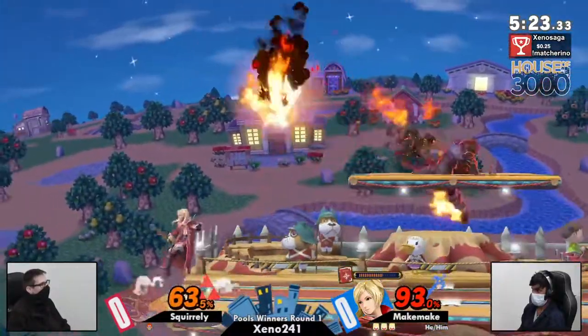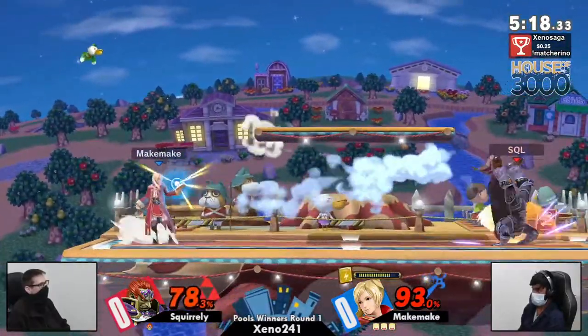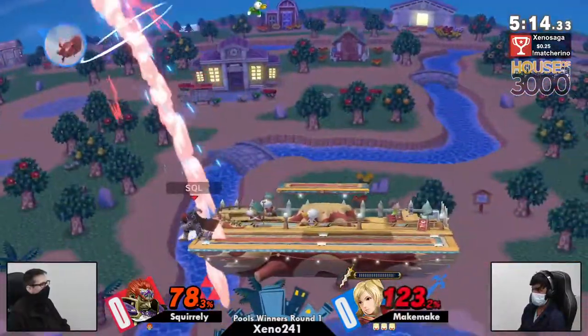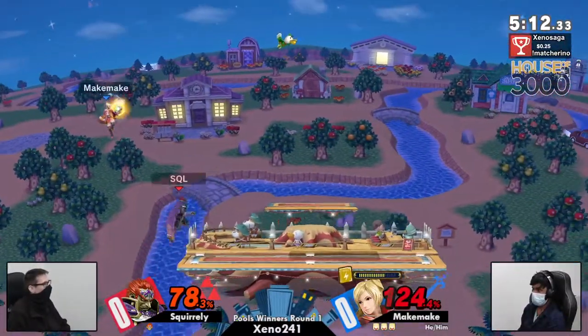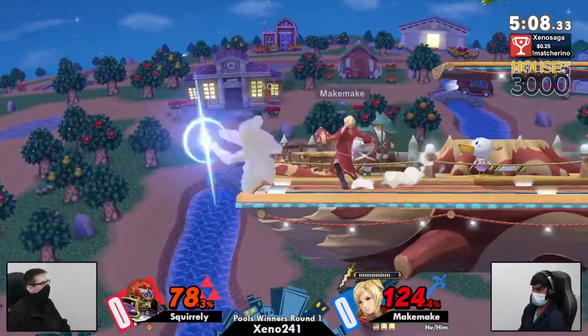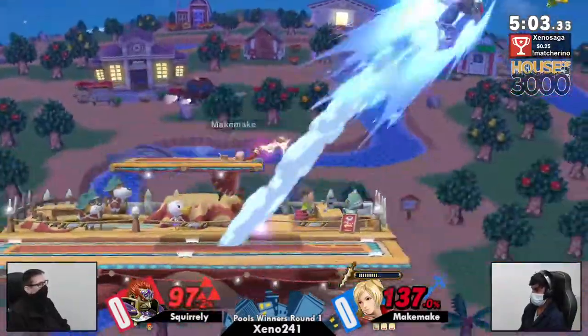Another cross-up — a bit of an over-commitment from Squirrely right there, which might cost him the rest of the game because Makamaki is running away with this right now with all the extra credit he's building up. Mind you, this is a very aggressive Robin from what we're seeing — you don't see a lot of Robins approaching this consistently.